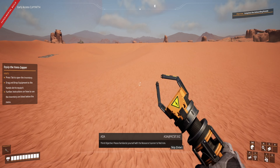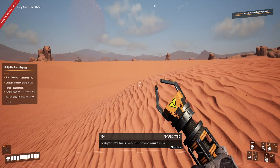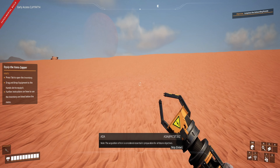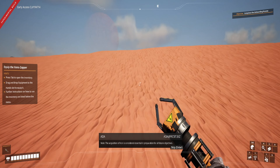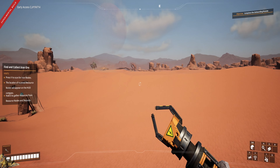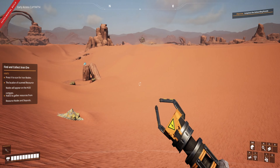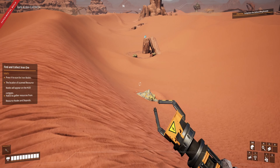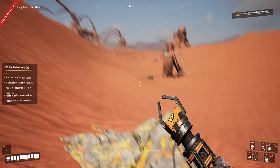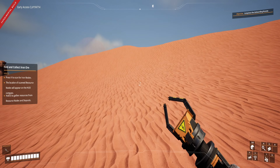Third objective: please familiarize yourself with the resource scanner to find iron. Note the acquisition of iron is considered essential in preparation for all future objectives. I'll do a vita-scan for iron nodes. Oh, there are some bad guys down there. This looks like some sulfur, and there's a slug up there. We don't really need sulfur initially, so we're going to run by.